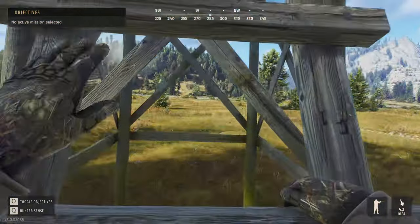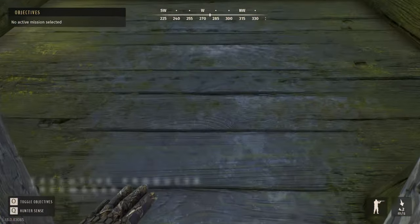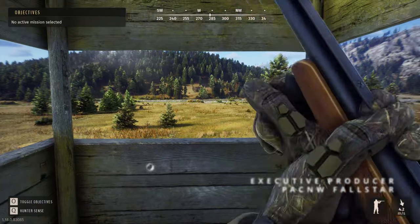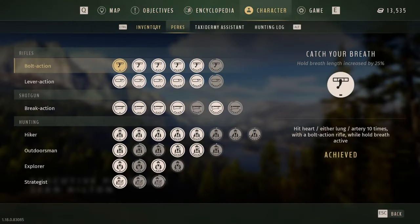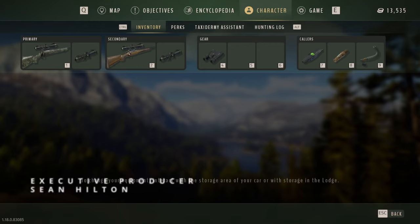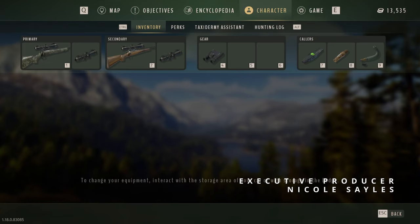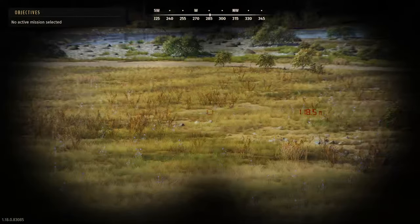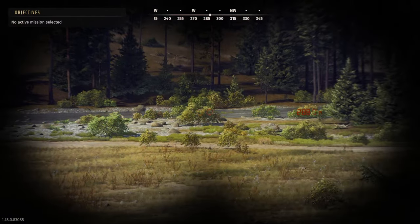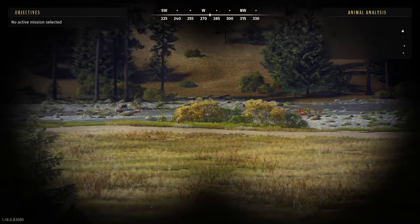Got some pheasant right in front of us but they're a no-go right now. We got the new Remington 300 or Remington 350 - I can't remember which - but that's what we're carrying. Let's go ahead and scope this place out, see where these deer were calling from. There's one - okay, there's an adult female, she's bound to have some friends.